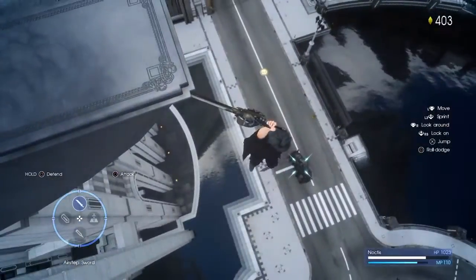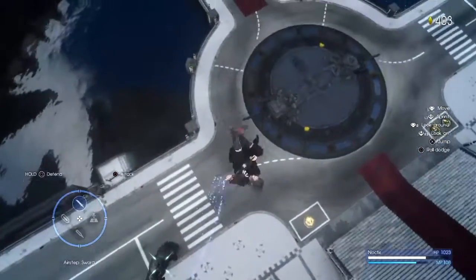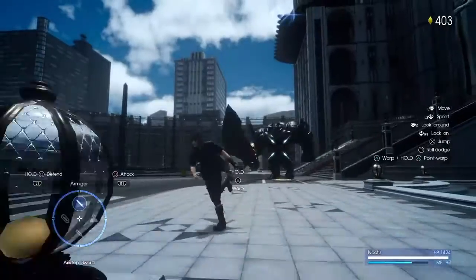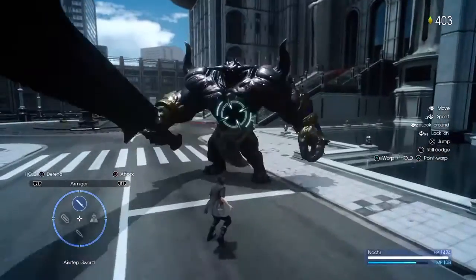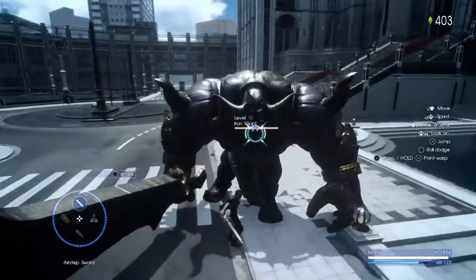Normally I use this technique to stop fall damage right here, but I figured out you could use this as your fall damage stopper. All you have to do is press square just before you hit the ground.